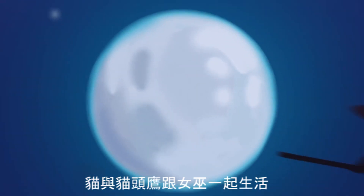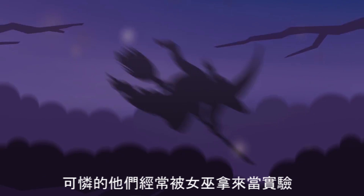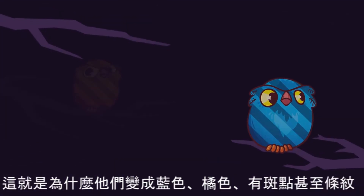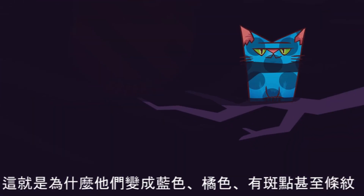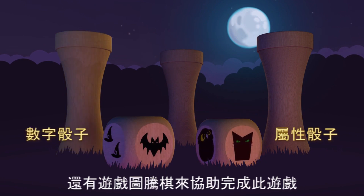There are several levels of difficulty and corresponding sets of rules. The cats and owls live with the witch and the poor things are often subjected to witches' experiments, which is why they can be blue, orange, spotty or striped. The game requires the player to determine who is who and will be assisted by dice with attributes, dice with numbers and special game totems.